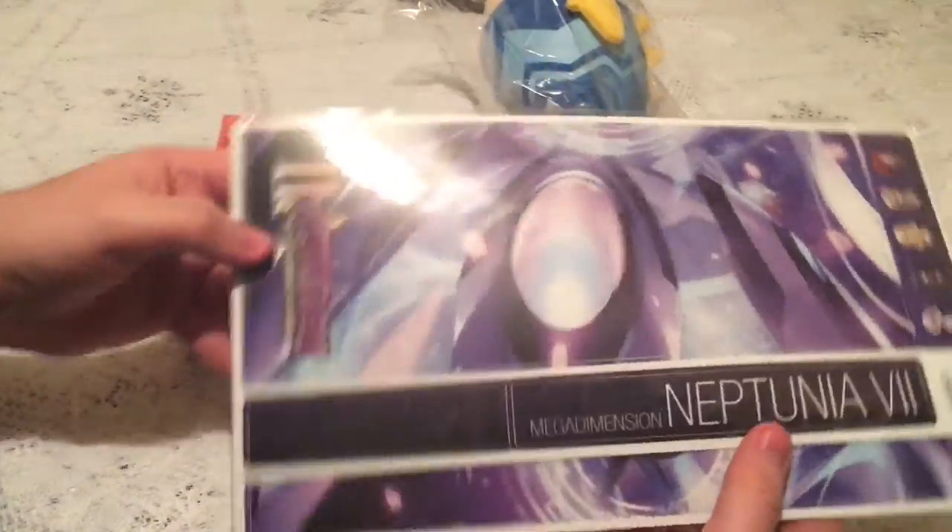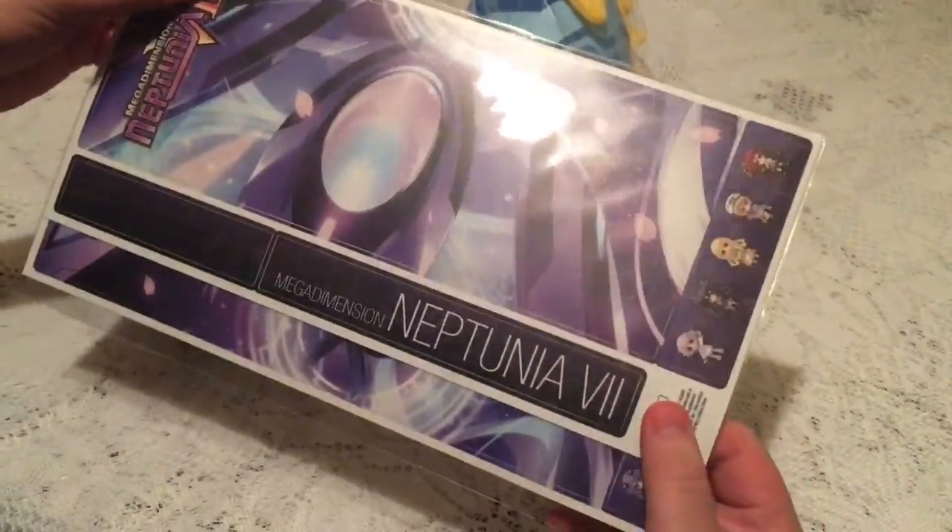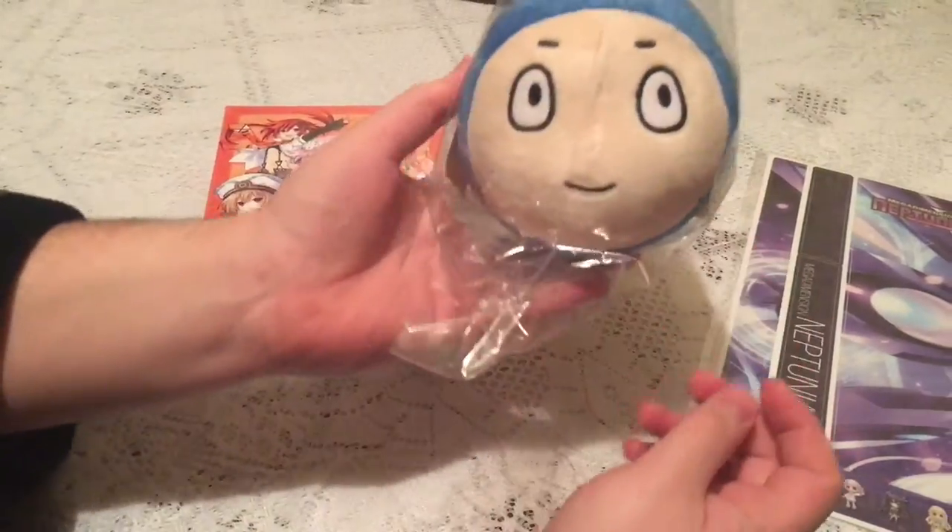We'll show off what you get inside it. So you get these separately: it's a PlayStation 4 cover skin that goes on your PlayStation, and the Umeo Dandy Umeo Plushie.